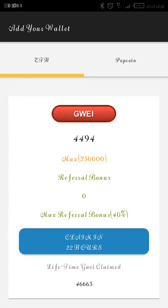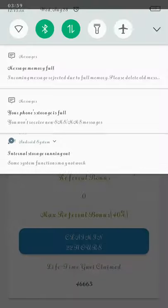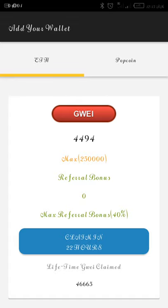If you scroll down to the last section you'll see lifetime grey claimed — that's the total amount claimed from them. Look up and you see your remaining grey balance, which is 494. If I want to claim, I have to wait 20 hours because I just claimed recently. Once those 20 hours are over, I'll show you the claim.